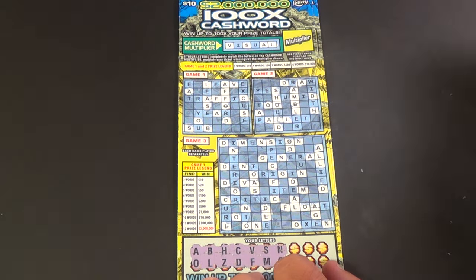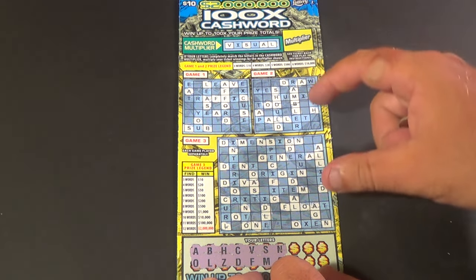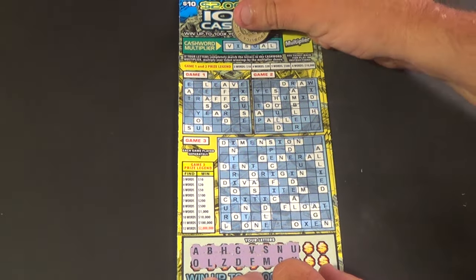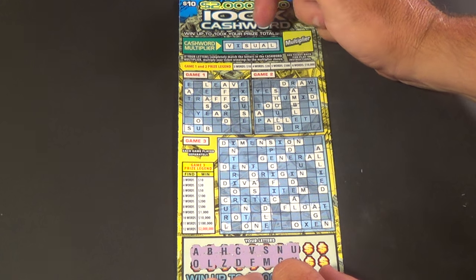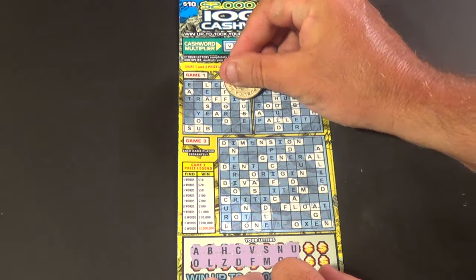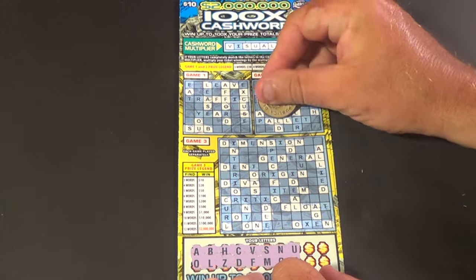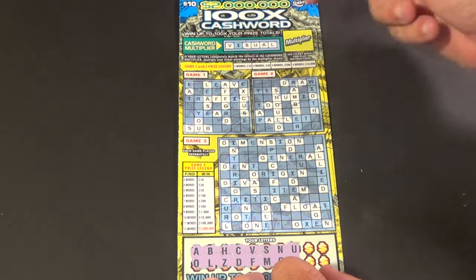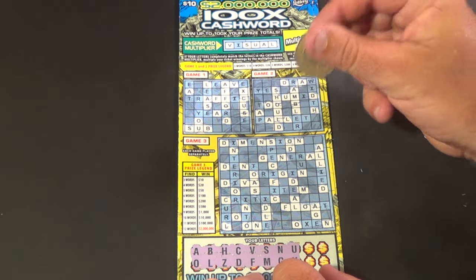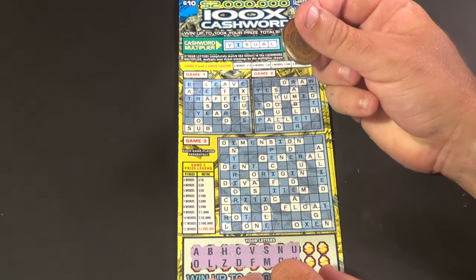And we are on to our second ticket. We need the I and the U to get the multiplier, and we have no words yet on this ticket. Next two letters are U and X — we have the U. We are just an I away from the multiplier. There's our first word in game one, which is sub. We have another U and an X, and we have should, which is our first word in game two. We had two U's there total.